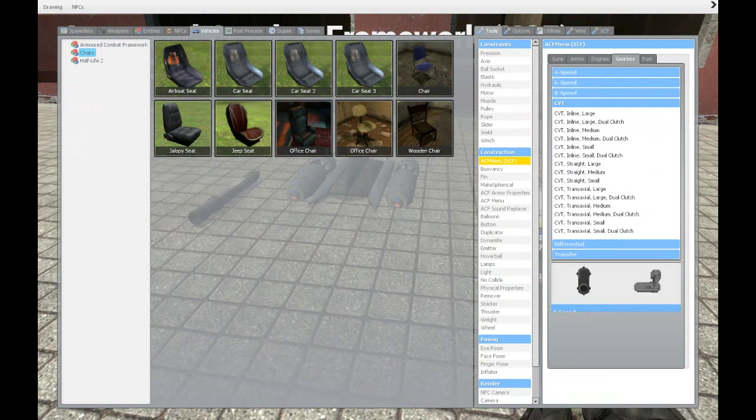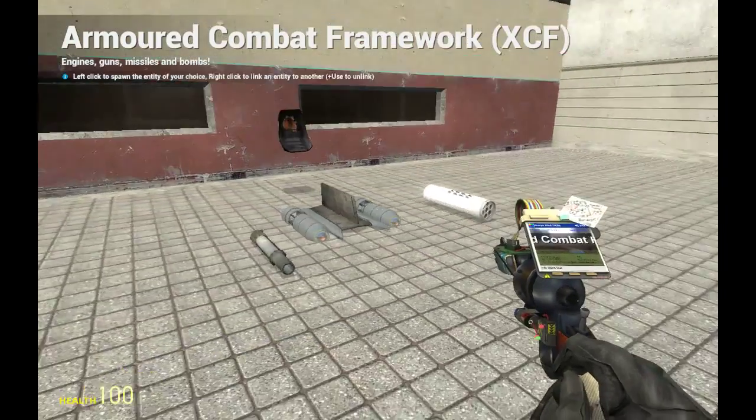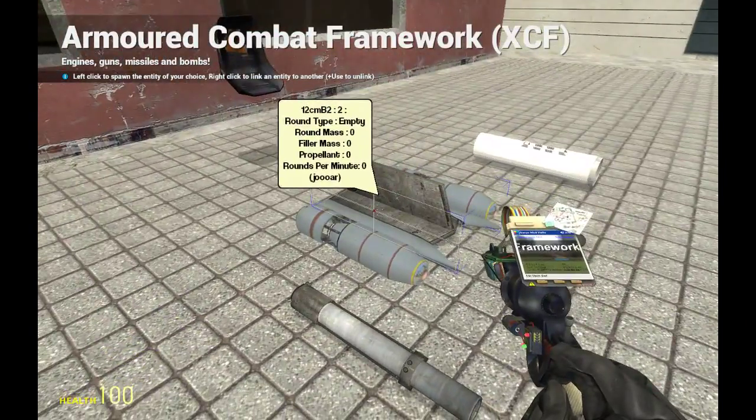Gearboxes — we have the same stats bars on this one. And when you adjust your gears you just slide these small sliders to fix a value. Let's wire them up.